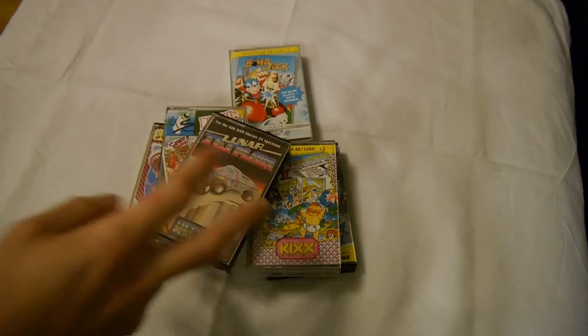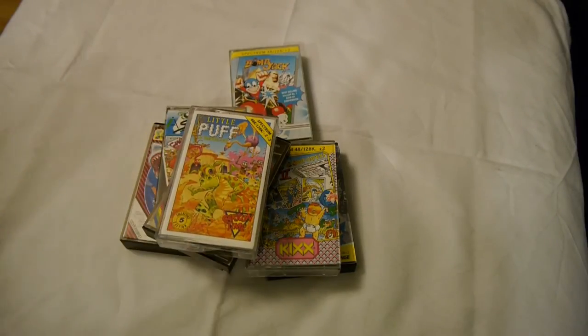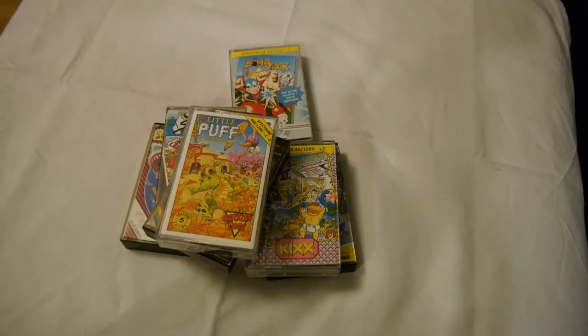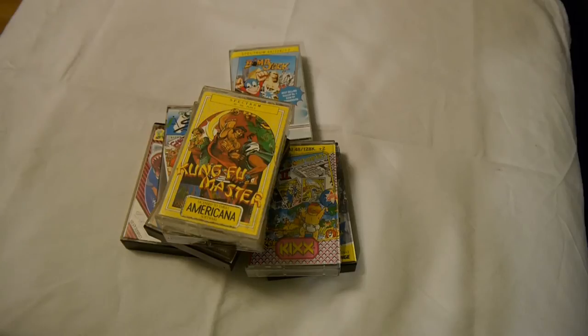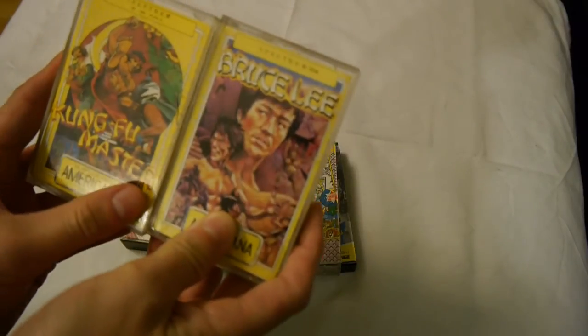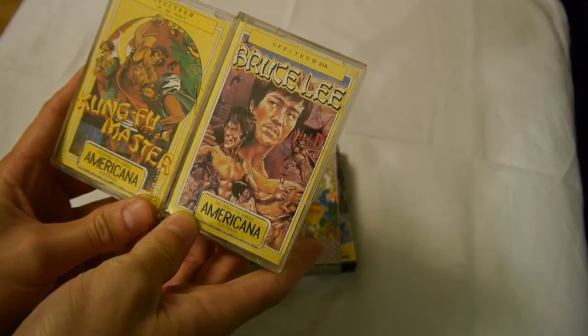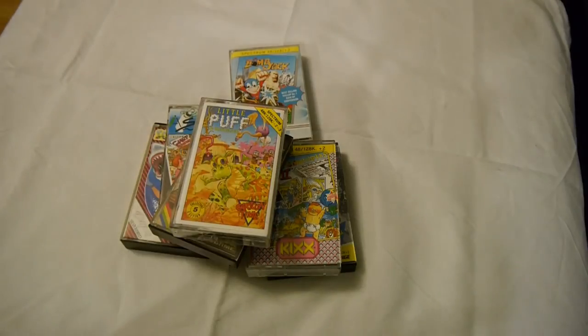Lunar Jetman, Little Puff — interesting. Differences to drugs should be avoided. Rollercoaster — I thought that was Bruce Lee but it's not, it's just a game that looks exactly like Bruce Lee. Let me demonstrate with the Bruce Lee cartridge — you can see the similarities. They're both by Americana Software, obviously quite an original brand that likes to come up with original titles.